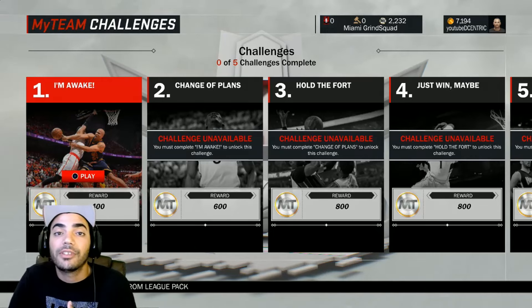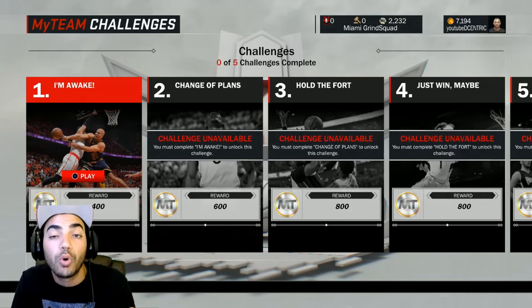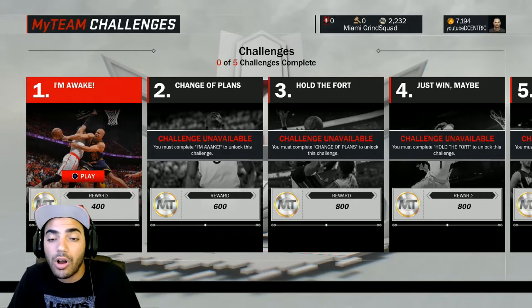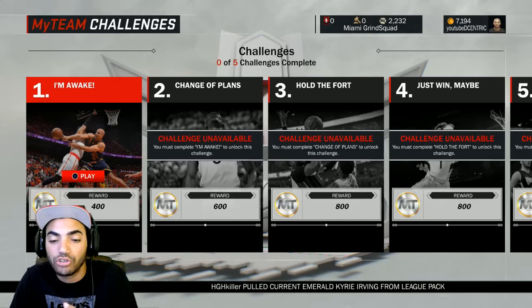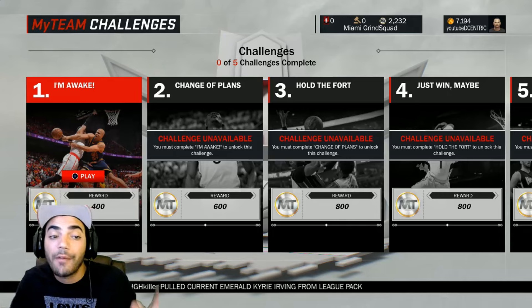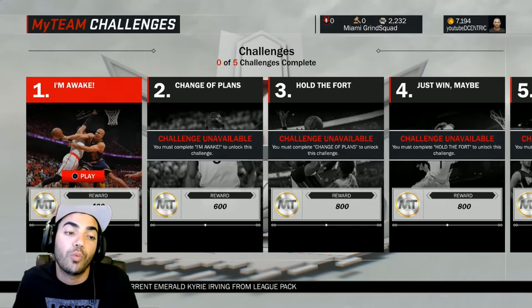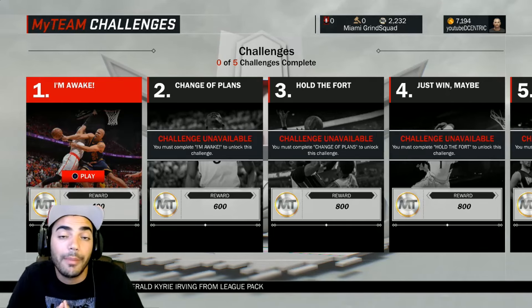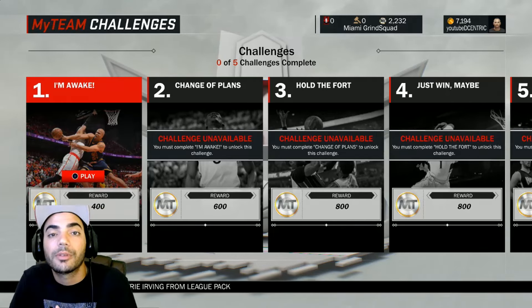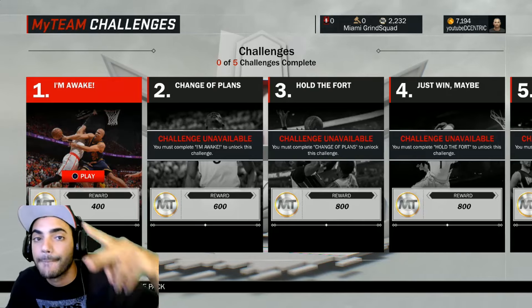Let me know your thoughts in the comment section — how you feel about the game, how it's going, who have you pulled. I got John Wall, I have two free agent cards: Paul George and LeBron James, and I got an Andre Iguodala. I'm just grinding out the game right now and it's fun. I haven't put any money into it yet, but eventually I will. Drop a thumbs up, subscribe if you're new — we're trying to get 500 subscribers. It's your boy Decentric, I'm out.